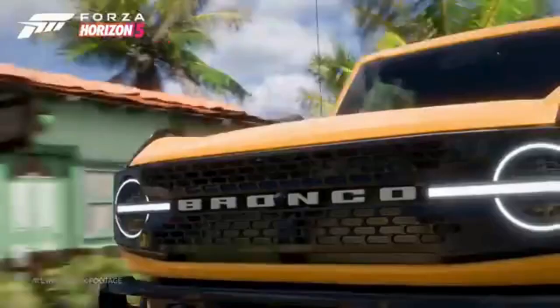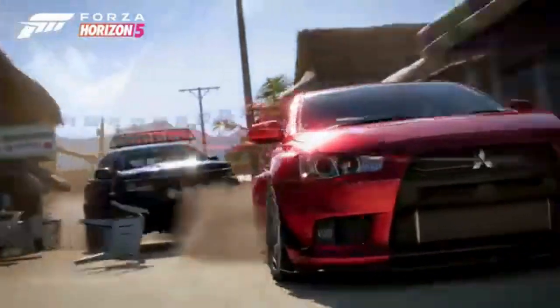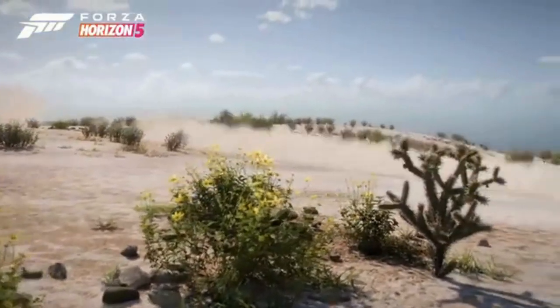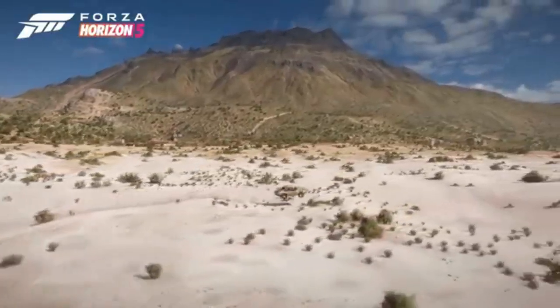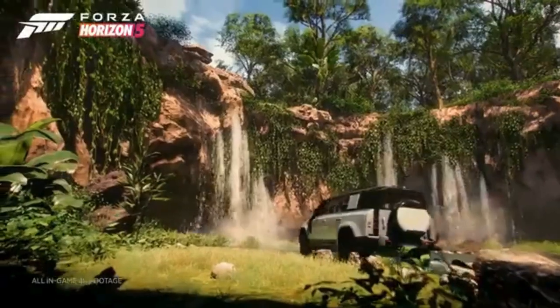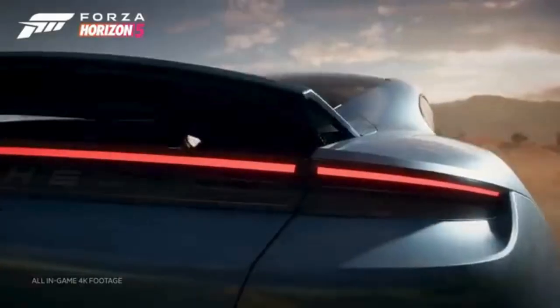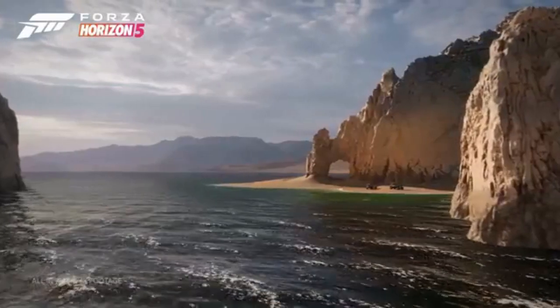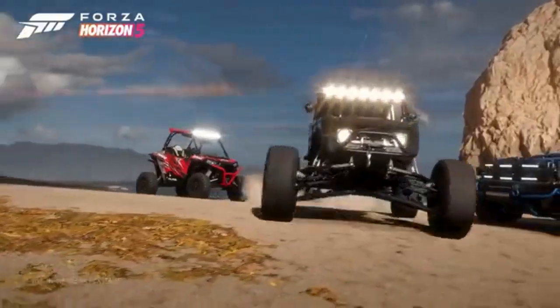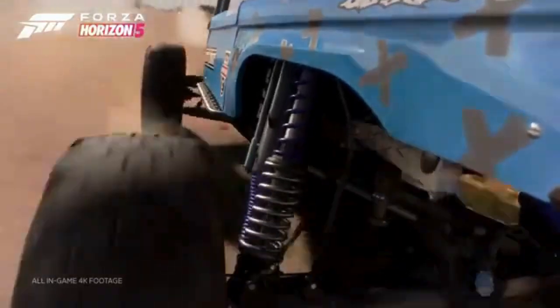In the Winter Wonderland Update, Forza Horizon 5 isn't just bringing new content — it's also enhancing the game's visual and audio aspects. The graphics have been upgraded to make the winter landscapes look stunningly realistic, from the glistening snowflakes to the detailed festive decorations. The audio is not left behind either. New soundtracks and effects have been added to match the winter theme, including the sound of crunching snow under the tires and festive tunes in the background. With these visual and audio enhancements, the Winter Wonderland Update promises to be a feast for the senses.